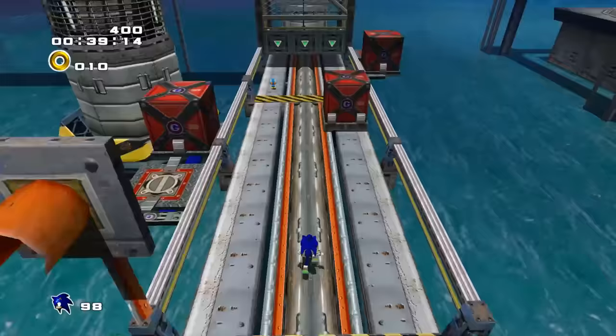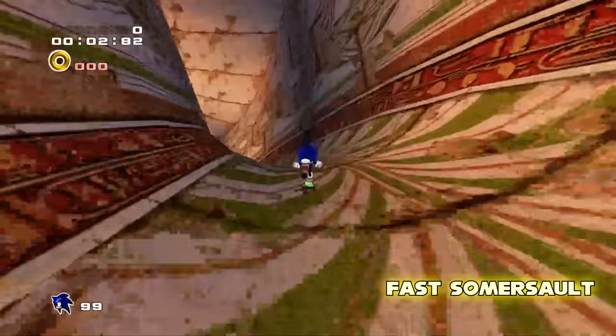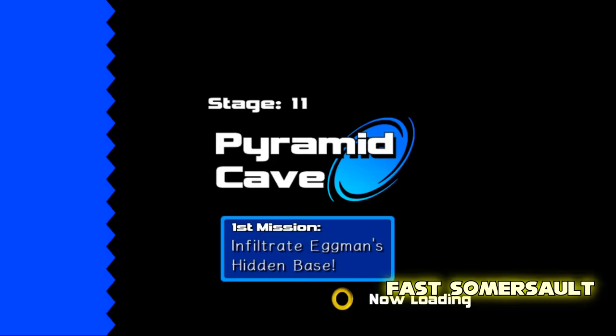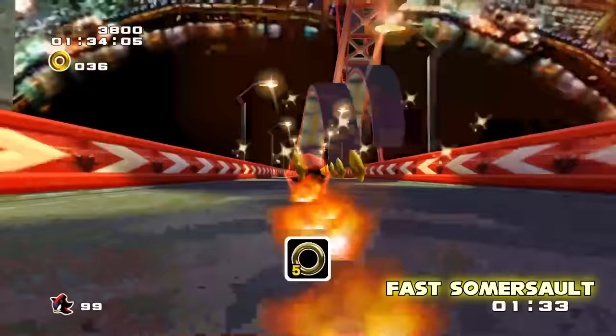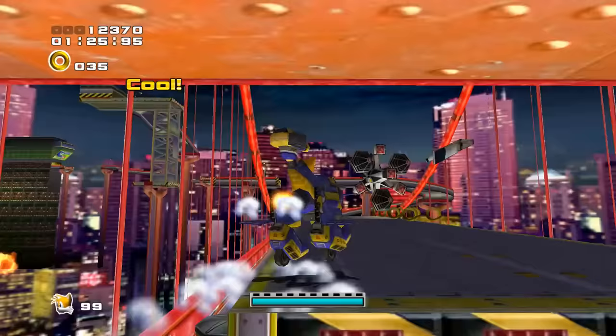But speaking of the Somersault, as we all know, it has a set low speed which can kill your momentum. The Fast Somersault mod makes it so the move preserves your momentum, so you can activate it at any time and continue running at the same speed, which goes a long way in smoothing out the flow in levels where it's used frequently. The mod comes with two options: one where the rolling animation plays out normally, and another where the start of the move has the characters slide along the ground when moving fast, which looks really cool.